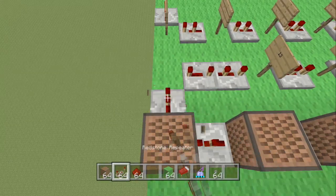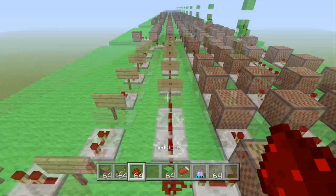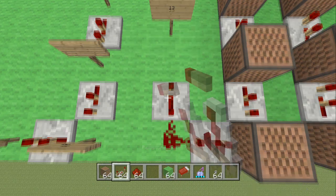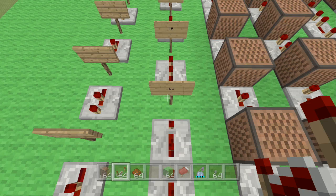Make a turn, place a redstone repeater clicked 3 times, place a bit of redstone dust here — make sure you're pointing that road — then place another two redstone repeaters: the first one is clicked 3 times and the second one is clicked 2 times. Then place your next note block.